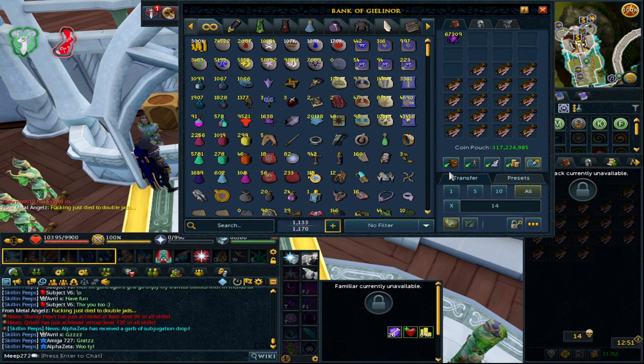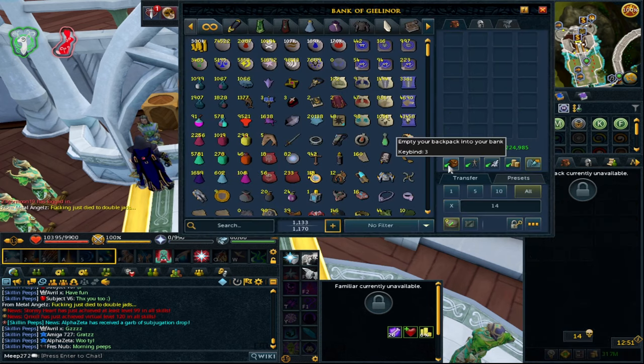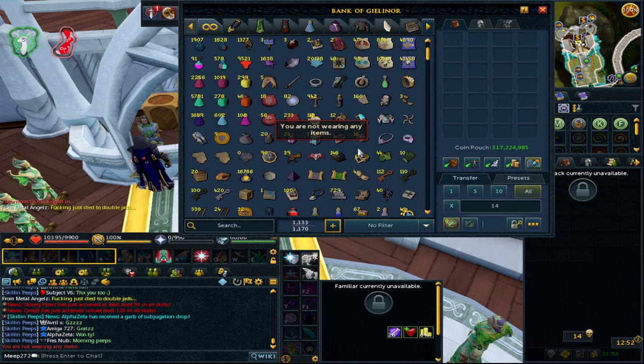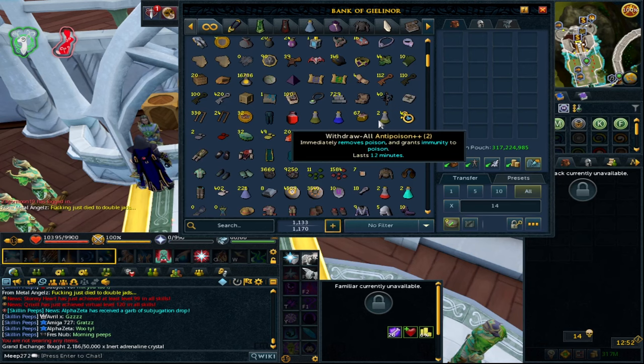That's pretty much the end of this video - another AFK video, not as much profit as previous ones, but I wanted to show something different. Two of the methods are heavily AFK. With the portent one, if prices shifted differently you could make a lot from it. Divination stuff - portents and other transmutations - are worth looking into because out of all of them, one or two will be a hidden money maker that no one really does. Hope you enjoyed it, please leave a like, subscribe, and I'll see you in the next video.